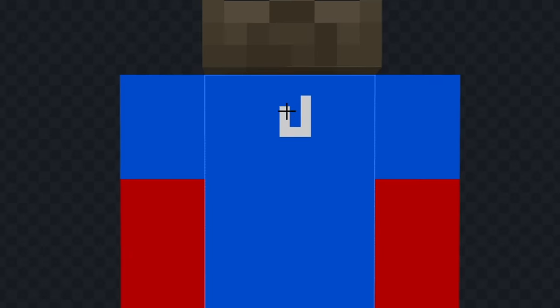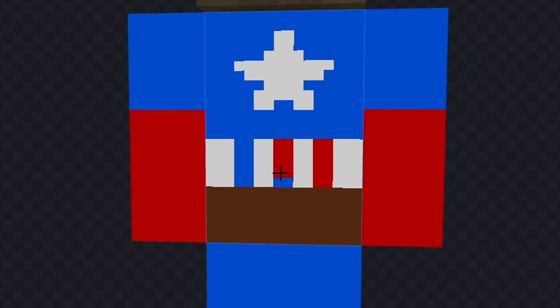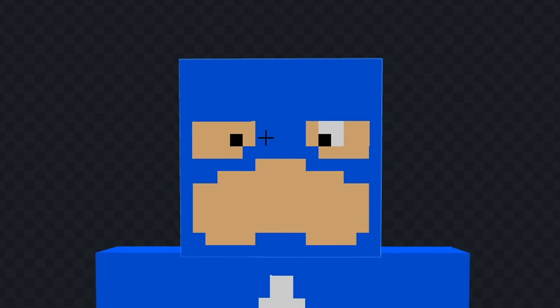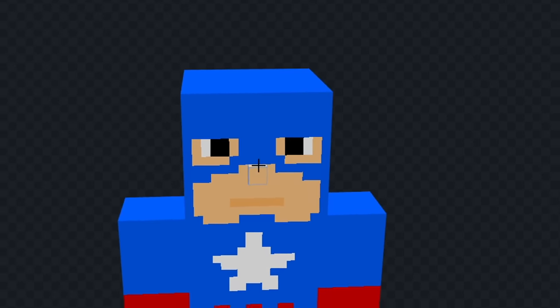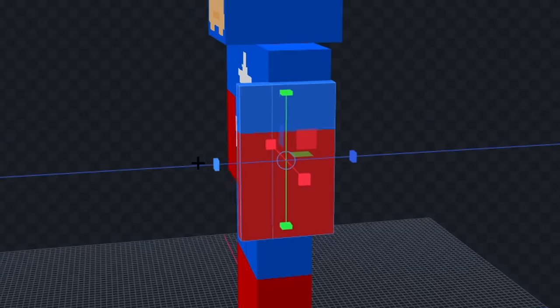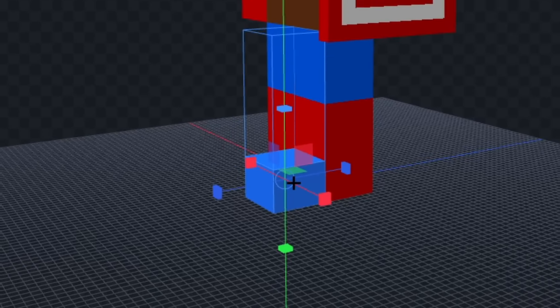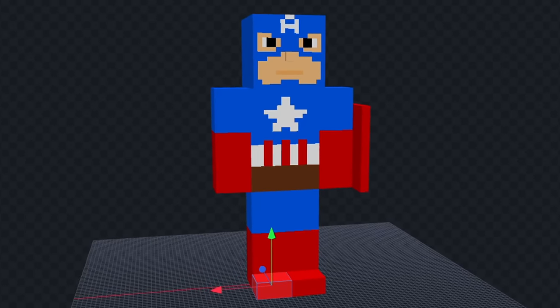Let's color his body fully blue, and we'll give him some red gloves and shoes. Now let's add the star on his chest, and we'll draw his belt, and let's add the red and white part on top. Now we'll color in his face, and let's draw his mask. Now we'll give him some eyes, and a mouth, and let's give him a little nose. Now we'll add the A on his head, and let's give him his shield. Let's just draw the star in the middle, and we'll extend his shoes out a bit. I think he looks pretty good.